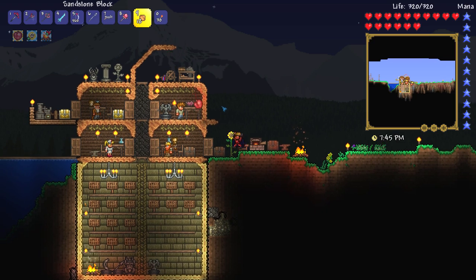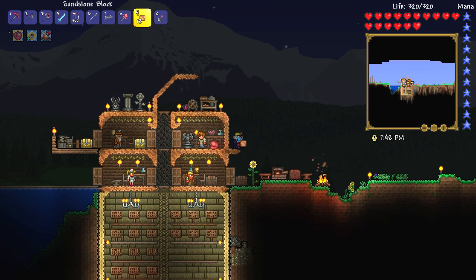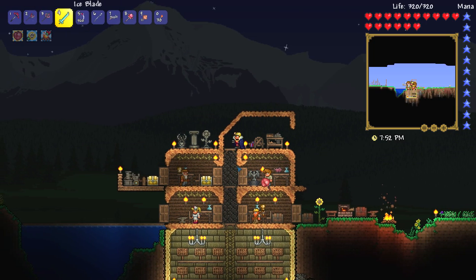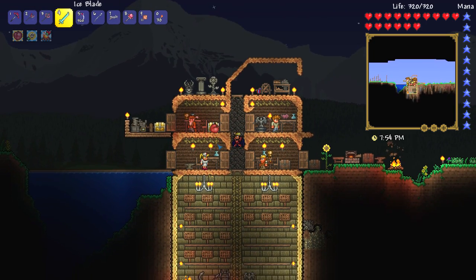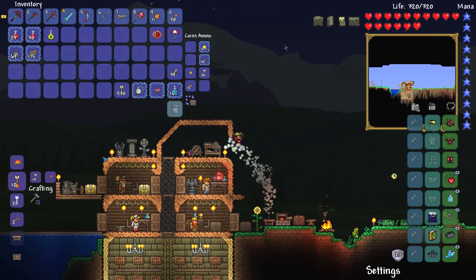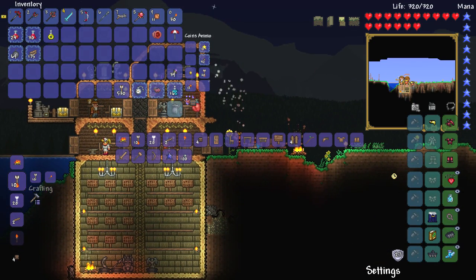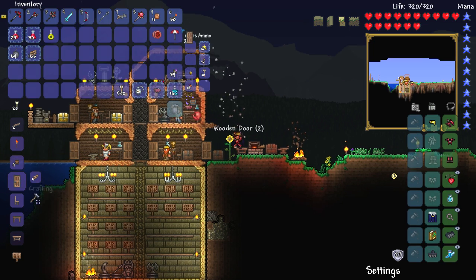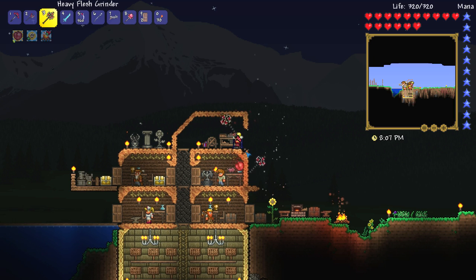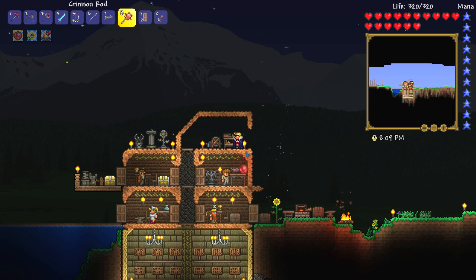We need to go and make ourselves some sort of storage area. So we're going to dedicate this sort of large area, which is going to be like two blocks worth tall. We're going to go down here and make ourselves a door — actually a couple of doors. We're going to need to get some more of this epic sandstone block. I love this sandstone block. I think it's a very cool looking block, to be honest.